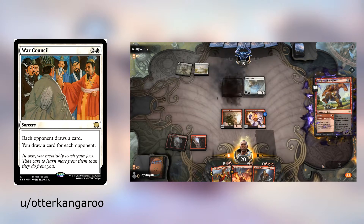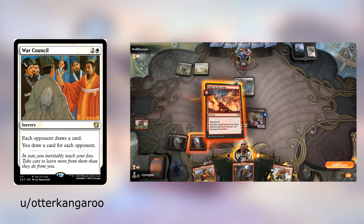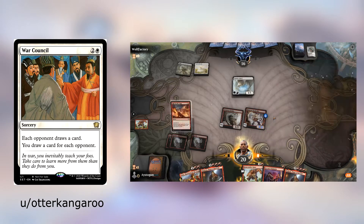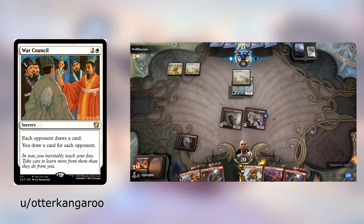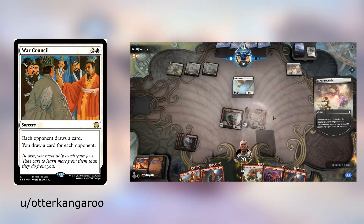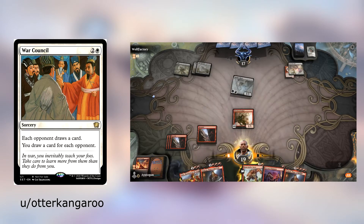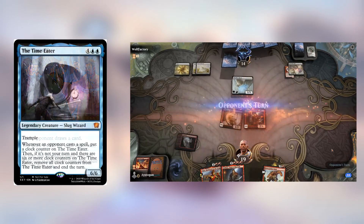We've had a card like this before — I think it was called Dream Cache. This is an effect white really needs. If you look at white's color pie, the reason white is seen as a bad color is effects like this that further your opponents toward their win condition. White needs cards that really push them ahead, and the power level needs to be higher. All in all, I like this card — white needs more card draw, and this is exactly what white needs.